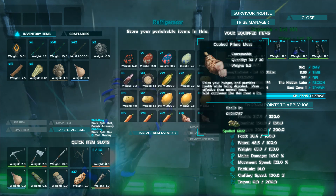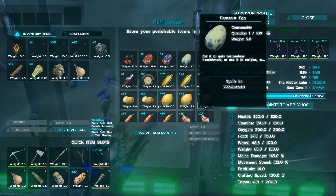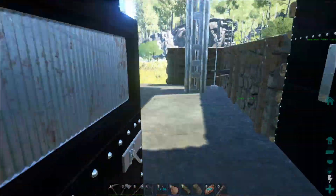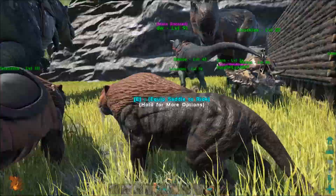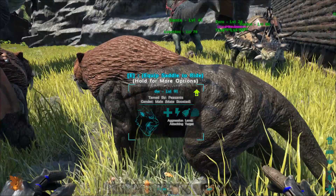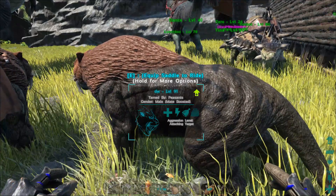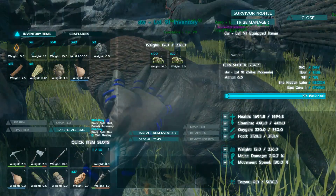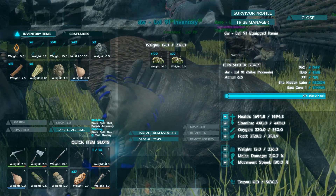I've got a bunch of kibble already — I've been working out the recipes for a few of them. I made some with the brontosaurus egg, and I used it to tame a saber tooth — it tamed really fast. I got a great tame on a saber tooth last night when I was fiddling around with this. This is my level 91 saber tooth. It was a level 69 when I discovered it in the wild, and I got such a good tame that it gained 21 levels right off the bat. That's what the kibble is for — it really works.